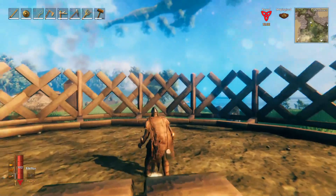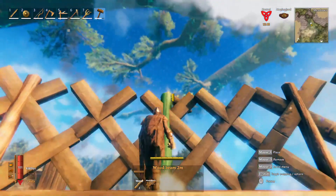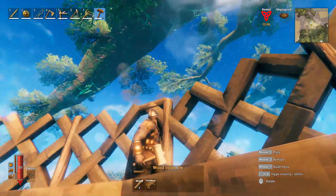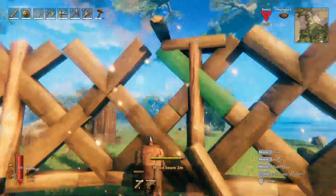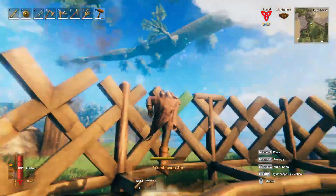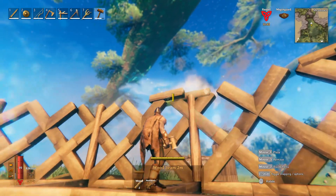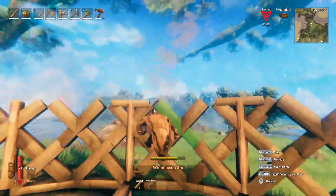Grab your hammer and the two-meter wood beams. You're going to put those like a T on top of each and every single one of these things. Getting them to place where you want them is tricky — what you want to do is place one off to the side, get it to overlap correctly, place it, then go back and delete the first one. That's what you have to do on all of them so you can connect the beam all the way across.